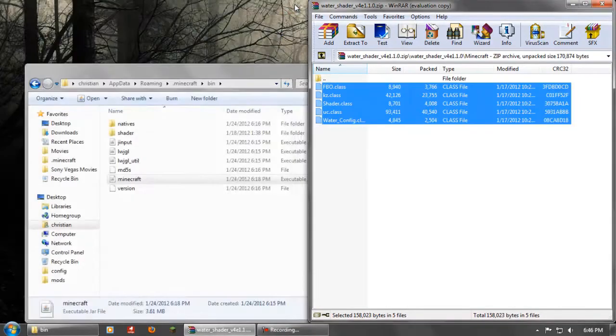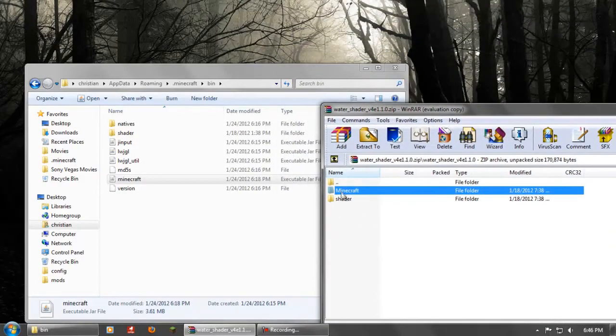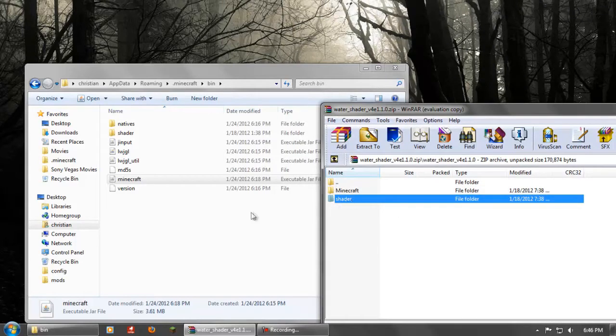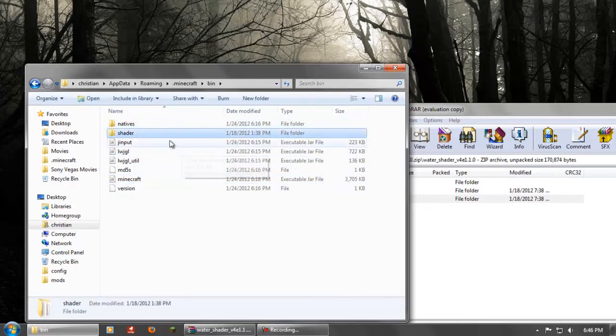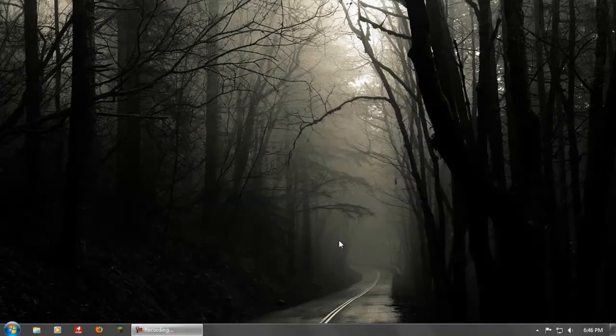After that, exit out of this pane and go back until you're on the shader folder. Get the shader folder and drag it directly into the bin folder — not into the Minecraft jar, into the bin folder. That's all you have to do. Then exit out of both of these and run Minecraft as usual. It shouldn't mess up anything unless you have one of the incompatible mods, which are listed on the Water Shader forum page. The link will be in the description. Thanks for watching everybody!